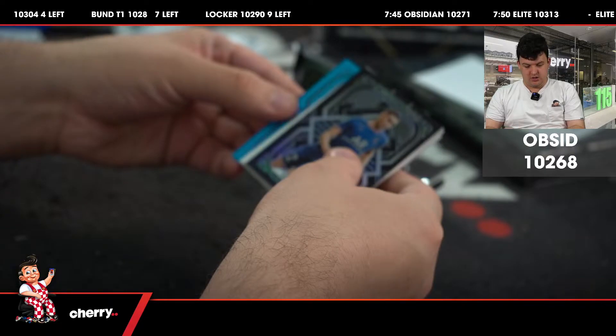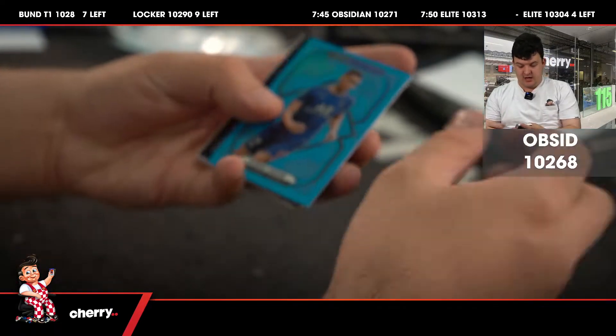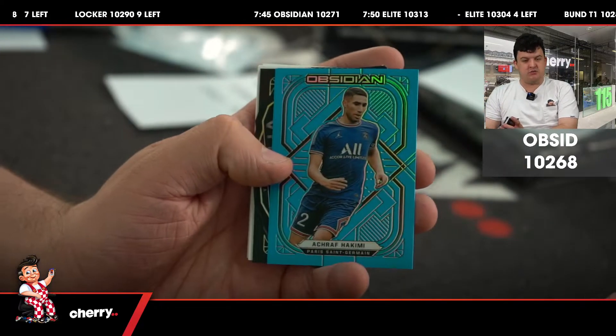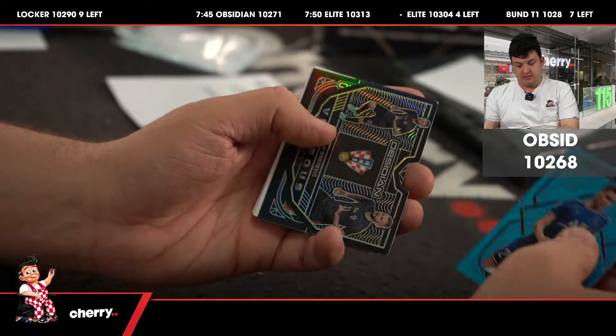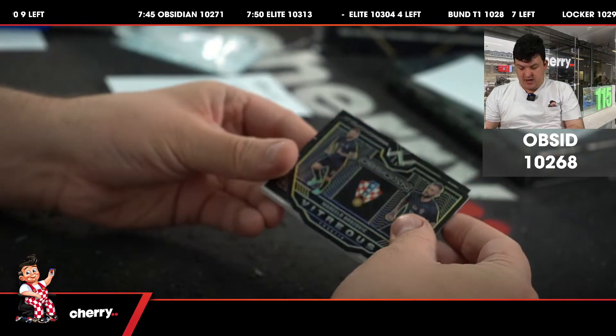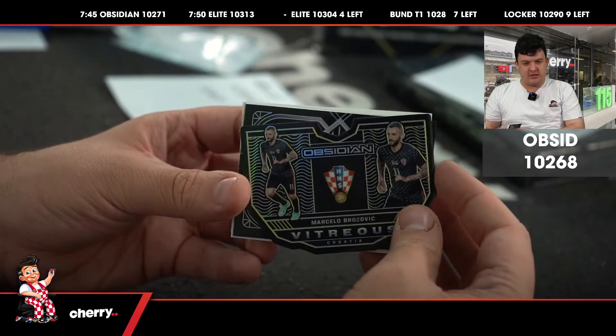Oh, shiny things. For PSG, it's a light blue for 10268 of Achraf Hakimi — number 5 of 12, super short print there. I hope these don't replace colour blasts. Marcello Brozovic for Croatia, number 5 of 10. Wow, short prints early.